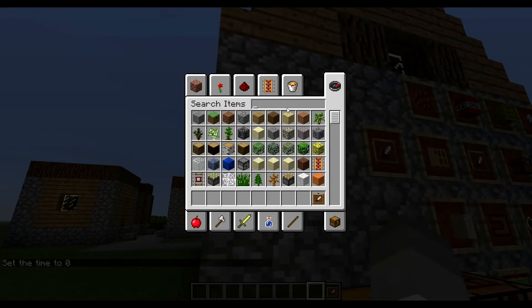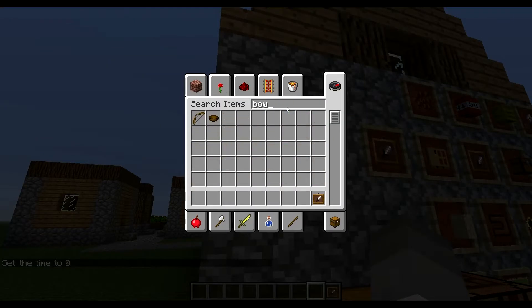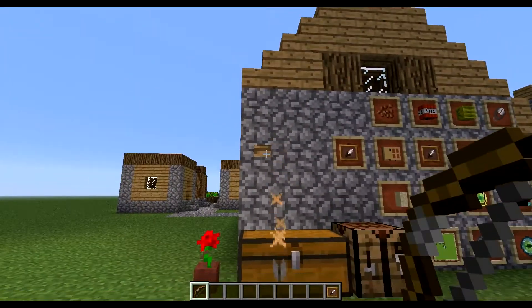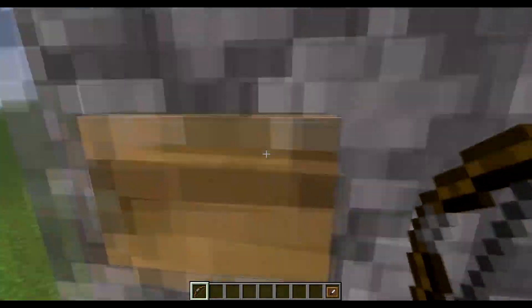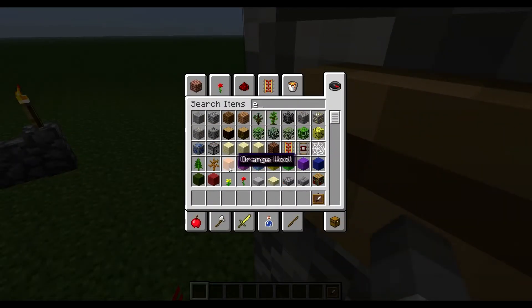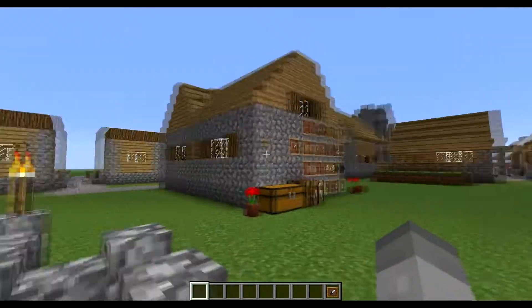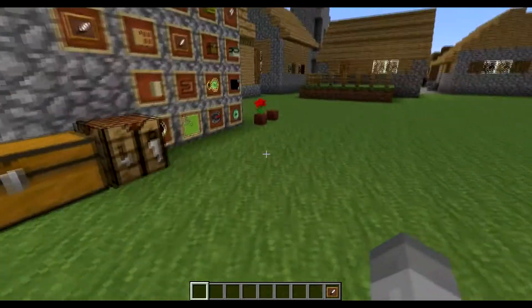There are also these wooden buttons, and there's something special about them. If I get a bow and shoot it, it'll actually go off — and that normally doesn't happen. I'm really excited for that because I do make custom maps and stuff.